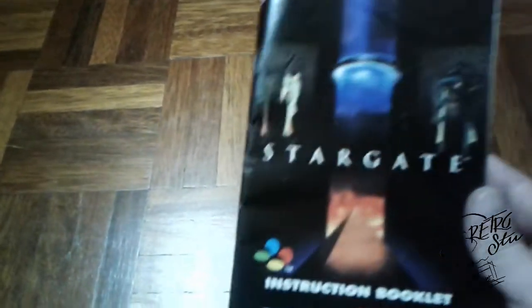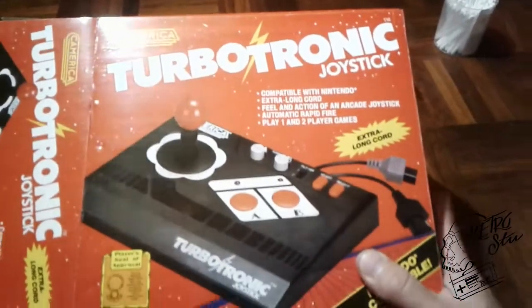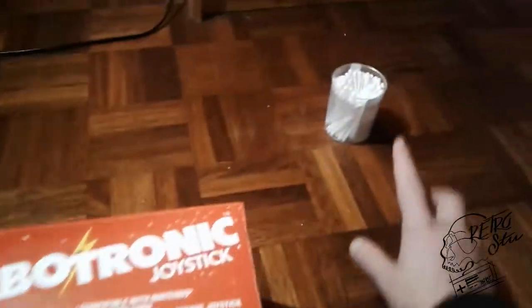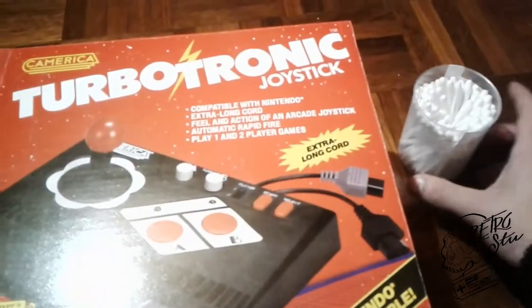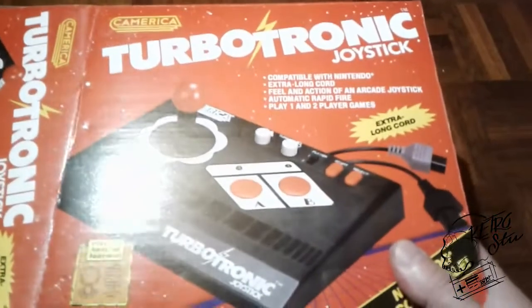Another manual is for Stargate — I don't have the game yet but I want it. My idea is always to get the game first — forget the box, forget the manual — but when they show up at a nice price I can't say no. Everybody wants to have the most pristine, complete collection, but when it comes to Nintendo and Super Nintendo, most of the time I say no.